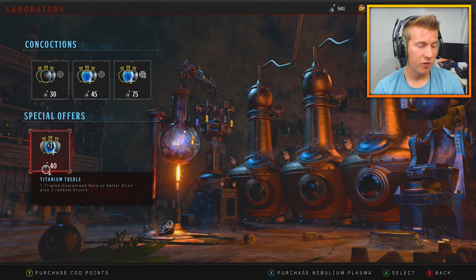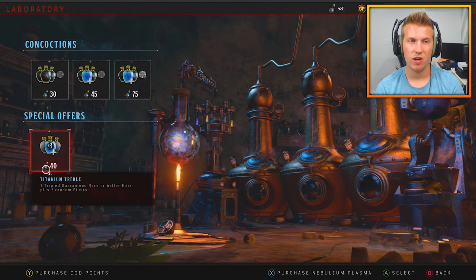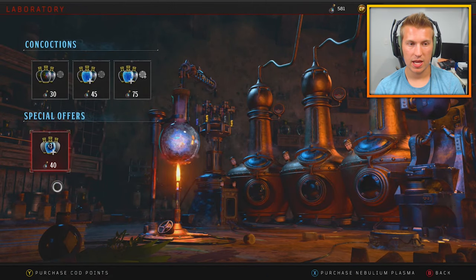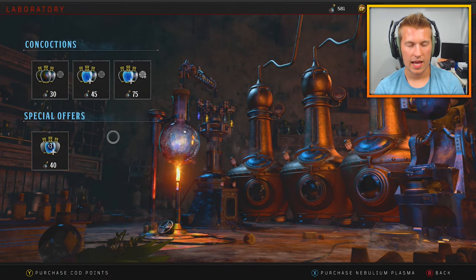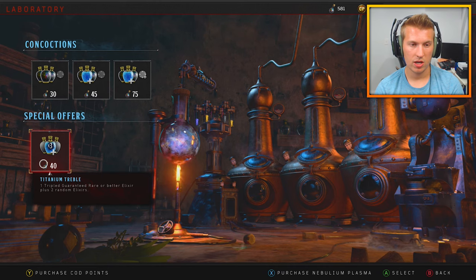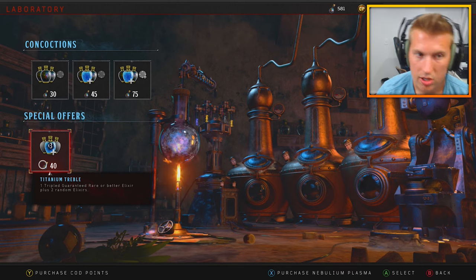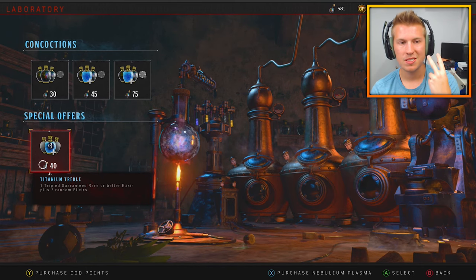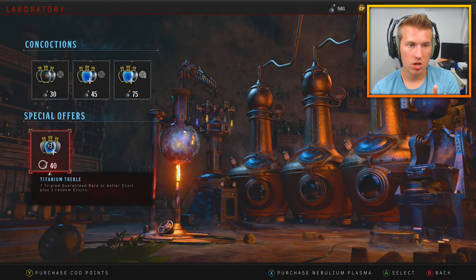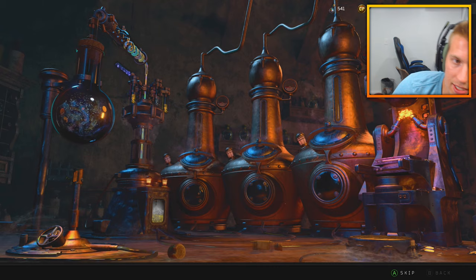This one is only 40 — it's not the best one. I did a video a couple weeks ago talking about the very best special offer you could ever get in the Laboratory in Black Ops 4 Zombies, which was like a hundred and gave you so much stuff. But this Titanium Treble gives you one guaranteed rare elixir or better, plus two random elixirs — so that's three guaranteed rare-or-better elixirs total, covering any combination of commons, rares, legendaries, and epics.